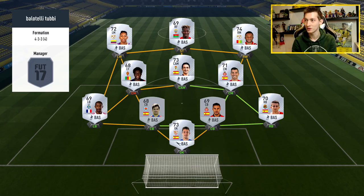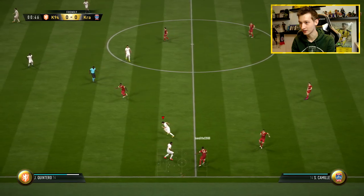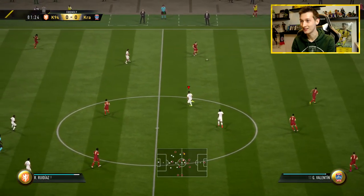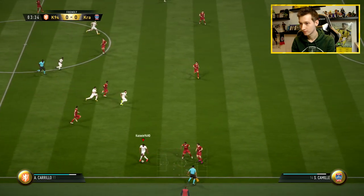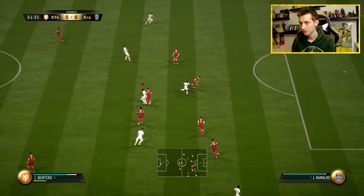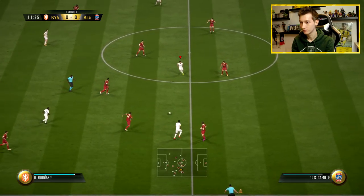Alright, here we go — next game. We come up against a silver side — looks like Liga 1-2-3, which is the second league in Spain. 89 chemistry, 69 rated — looks like a decent team. I wonder if those silver players are really pacey because they look pacey. Let's see if we're able to score in this game with Flores. I had to give him a fitness card — he was on 90 fitness after that last game and started on 99.